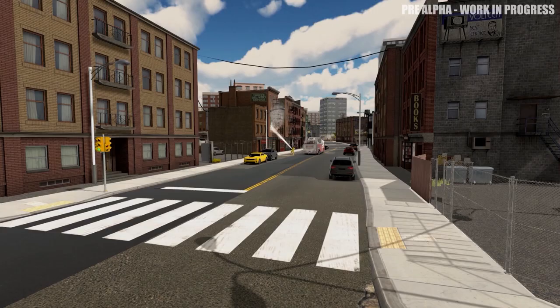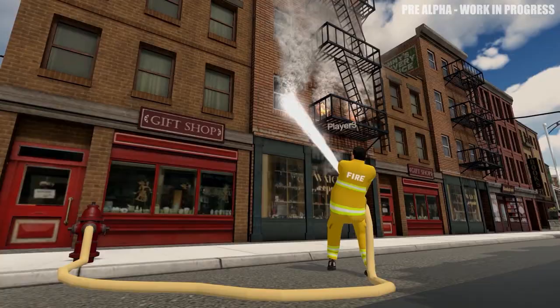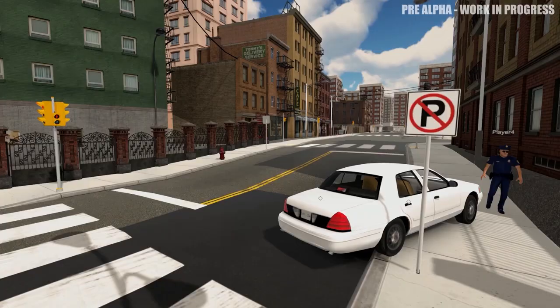Flashing Lights was released in Early Access on 7th June. Here is the current state of the game as of 31st May 2018.